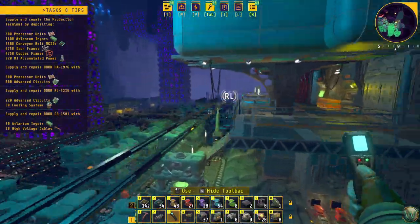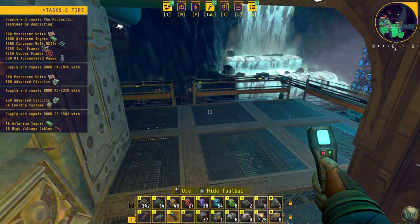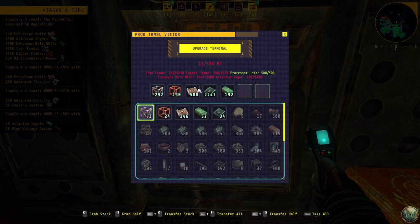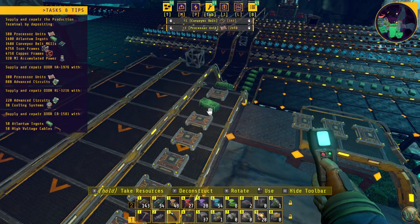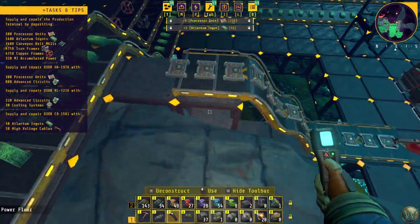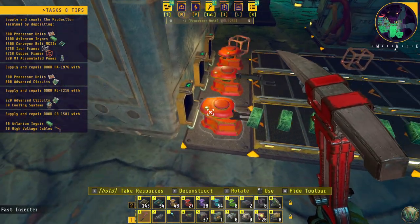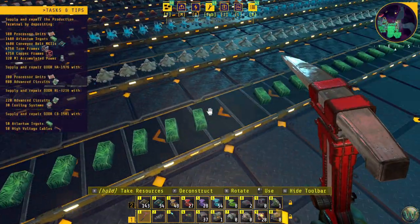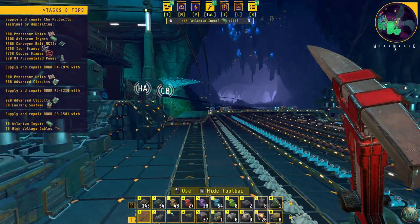Let's go this way, up this river. Some Atlantum backed up a little — oh, processor units are done, which means they're jamming up this belt. We don't want to deal with that just yet. We'll clear the processors off here. Those processors aren't going to do us any good right now. That means the Atlantum backed up a little bit, so I want to gather a little bit off the belt — another 50 or so, just in case. That gives me 103. Okay, let's go this way now.